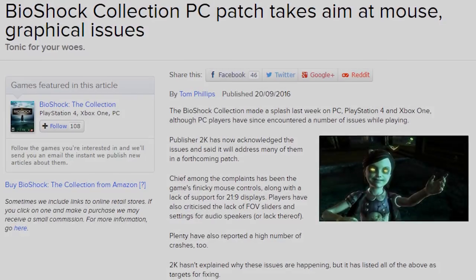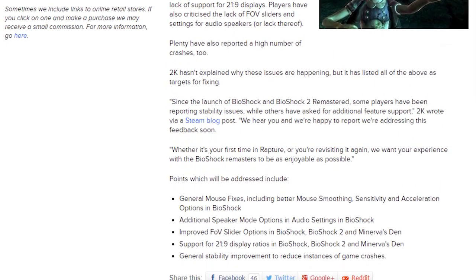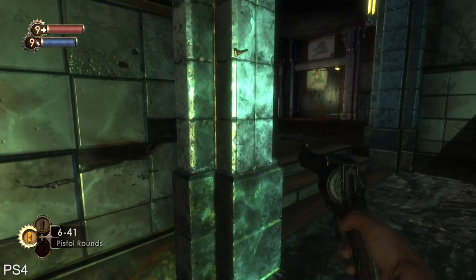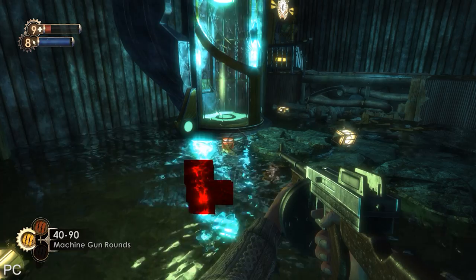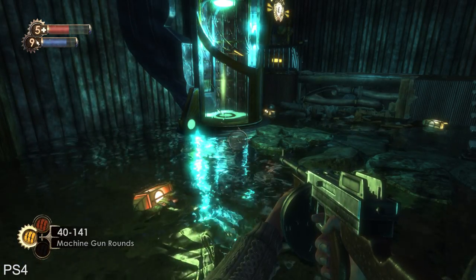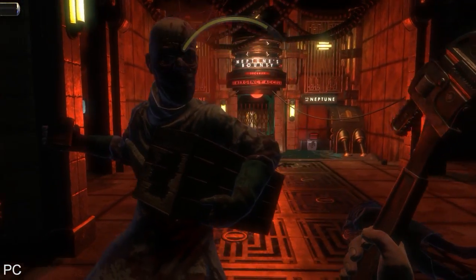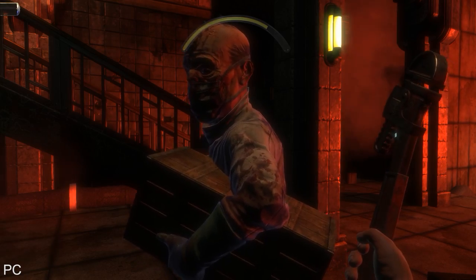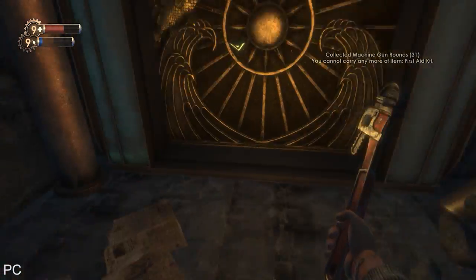Then there are the glitches. We should note that 2K has committed to producing a patch, at least for the PC version of the game, so some of this stuff should be fixed soon. In several areas we ran into texture issues like this on all three versions of the game. Then in another area we ran into a problem while playing the PC version — a PC-exclusive glitch. Some users are reporting things like hard crashes and lost saves, which can actually force you to start the game over from the beginning.